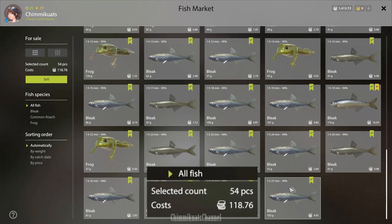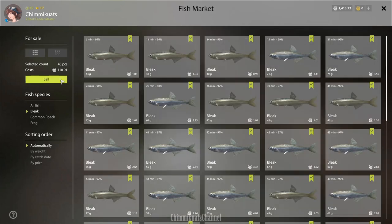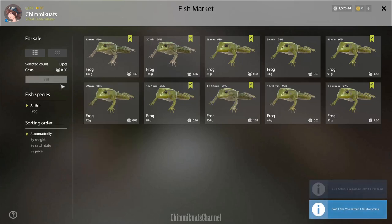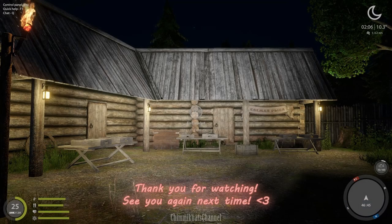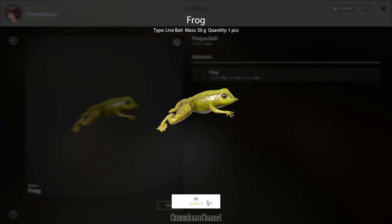I never thought bleak would be that valuable! I'm just gonna sell the bleak because I want to use the frog as bait — and then a roach, yes. That's all for the hunting today. Thank you for watching, see you next time — bye bye! Sorry, little froggy.